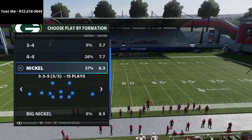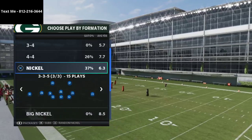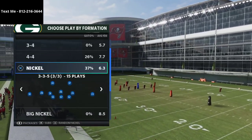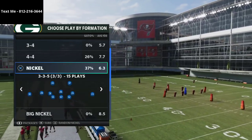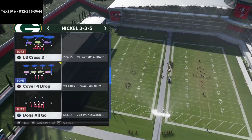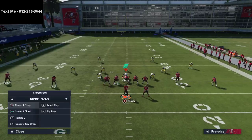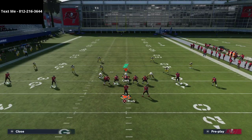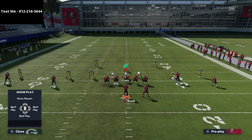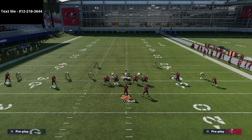The primary focal point of the scheme is the 3-3-5. You can get the defensive ebook — that link is in the description — but here's what you're going to do: sub safeties in at linebacker for the 3-3-5, then come out in this play and audible over to Cover 2 Man with press coverage.